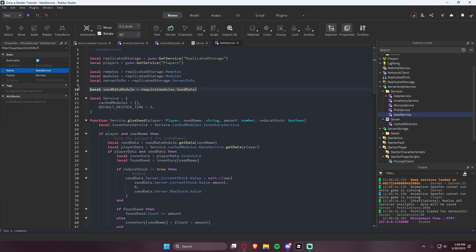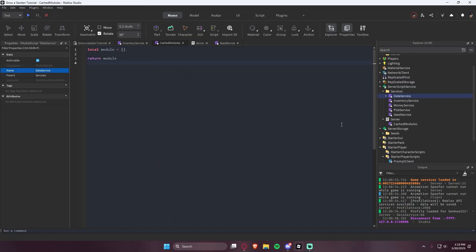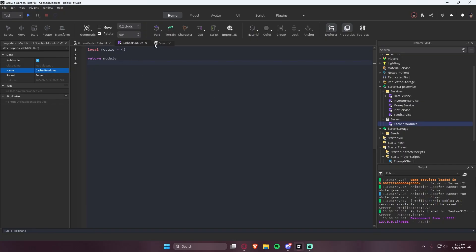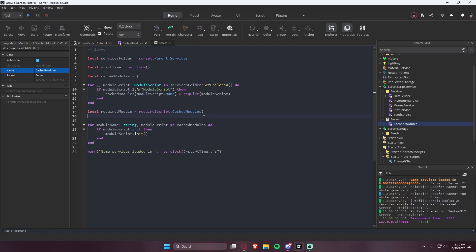So in order to fix that, we can create a new module in the server called cached modules. Then over in our server script, instead of initiating cached modules in every single module we have, we can say require script at cached modules. Then we set the cached modules to the cached modules we have. So we can say local required module equals require script at cached modules, and then required module is equal to the cached modules that we have.